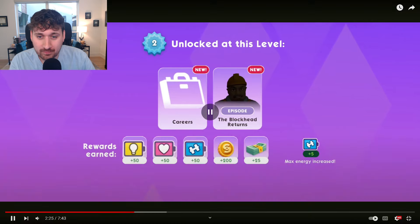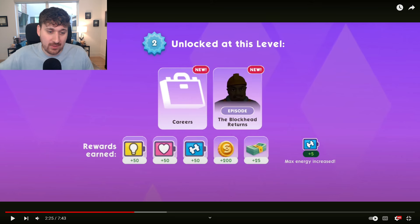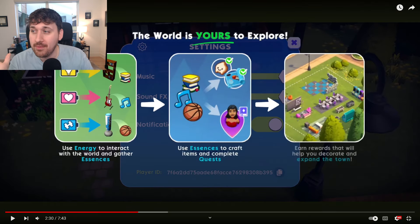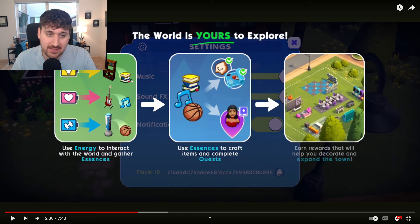They leveled up to level 2. Like typical mobile games, you're unlocking new features because this is technically a new player experience — a tutorial, unlocking feature by feature over the first five or so levels. They earned some rewards: a little bit of each of the three energy types, some coins and some cash — cash is being earned at about a 10% rate compared to coins. Max energy increased to plus five of fitness energy. And they unlocked a new episode: 'The Blockhead Returns.' So there are episodes — I'm getting a little more optimistic.